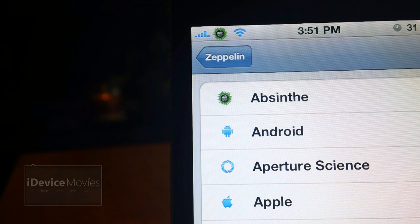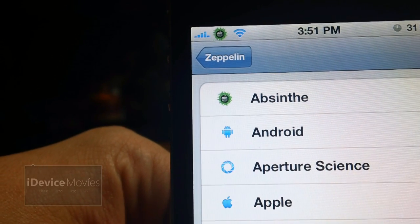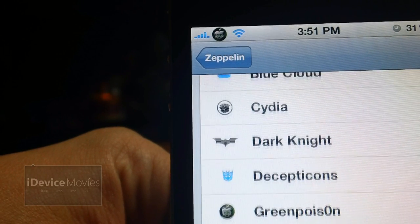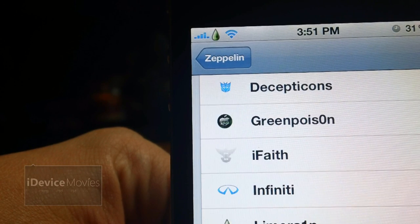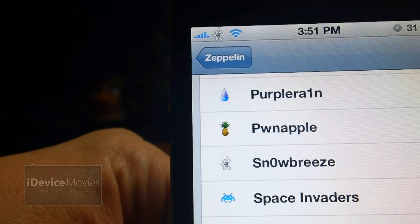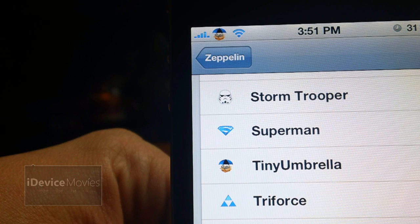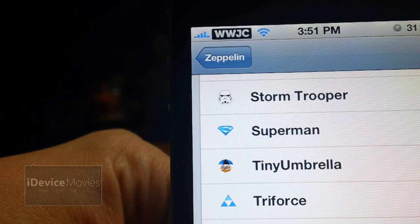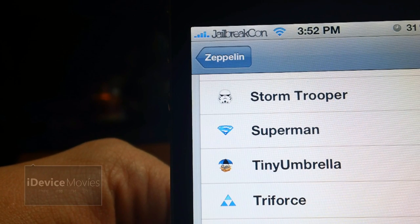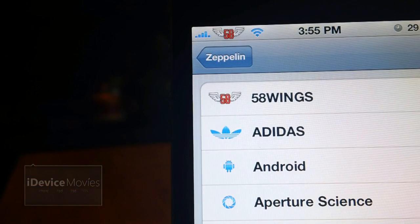Coming in at number 10 and 11 is Jailbreak Zeppelin Logos and Jailbreak Khan Logos. For the Jailbreak Zeppelin Logos: Absinthe, Cydia, Green Poison, I-Faith, Lime Rain, Purple Rain, Pwn Apple, Snow Breeze, and Tiny Umbrella. The Jailbreak Khan Logos are: WWJC, WWJC Transparent, their actual logo, the logo in text, and Jailbreak Khan.